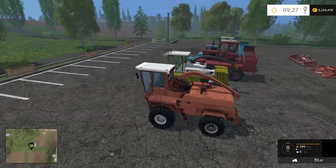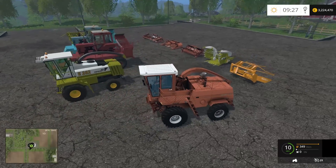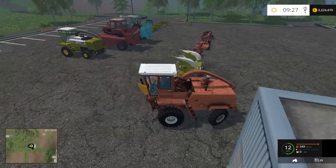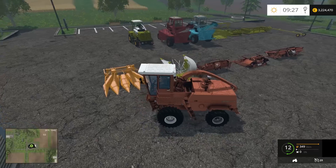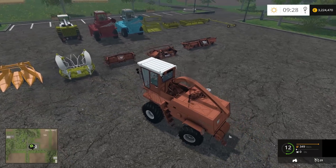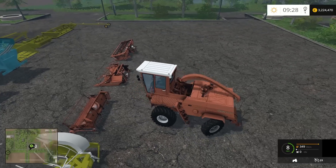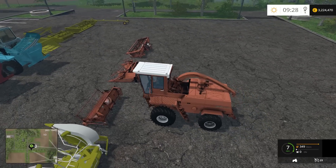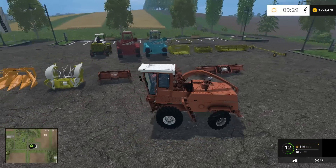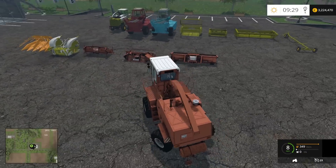One of the things they've done to improve this model is that they've made it cost what it should cost in game. It is now about seventy thousand dollars - it's no longer the cheap five thousand dollar forage harvester. It's affordable, it's used obviously, but we'll grab this forage header. I'm just looking at equipment possibly for the future of the Sosnufka farm.